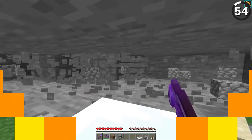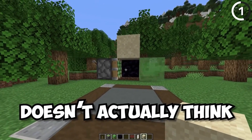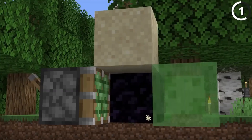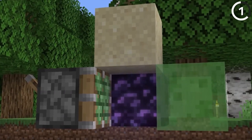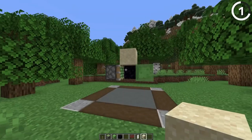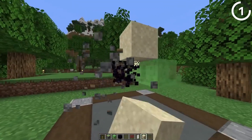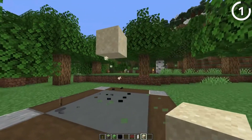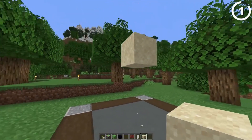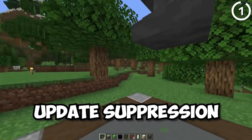Picture this: an anvil suspended in the air, defying gravity itself, never once falling. It's a Minecraft paradox, and here's why it happens. When a sticky piston retracts, it fails to update the blocks on top. Thanks to obsidian preventing the slime blocks from moving, this leads to a cascade of illogical blocks — a simple way to achieve update suppression even in modern versions.